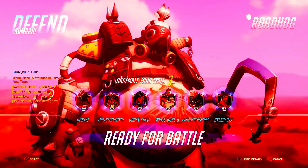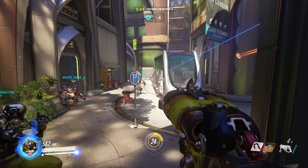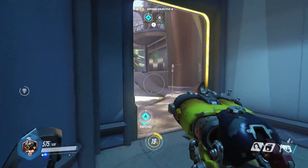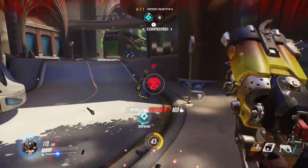Third on the list of easy to learn characters is Roadhog, this giant man-beast thing from the Apocalypse. He's got a giant shotgun which is really good up close, as shotguns tend to be. If you find yourself at range, you can use this hook which brings people right in range of your shotgun. Very handy.